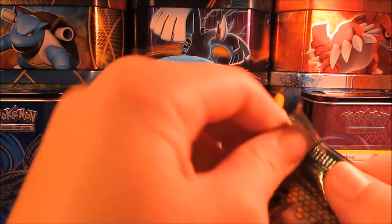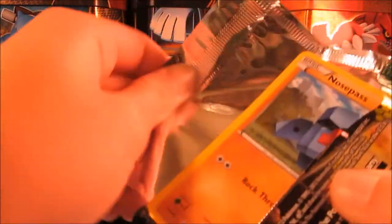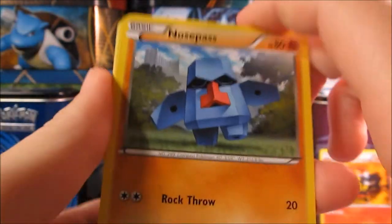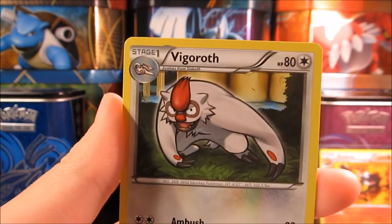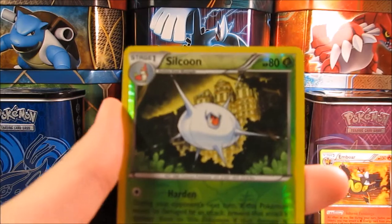So we'll get this opened up quick. There we go. Let's see what is in this pack. We have a Nosepass, Trubbish, Magmar, Aeron, Dino, Ninjask, Vigoroth. We have a sock. Our reverse is a Silcoon.